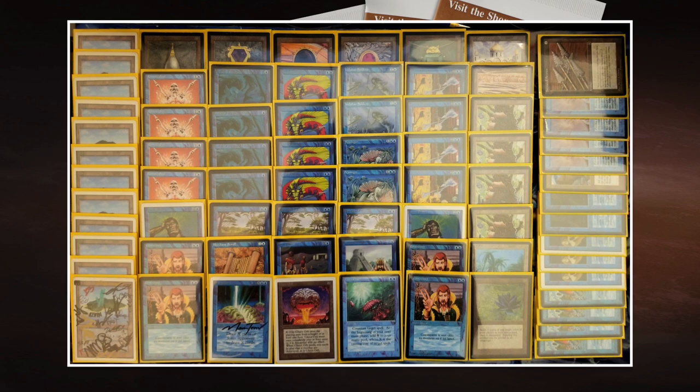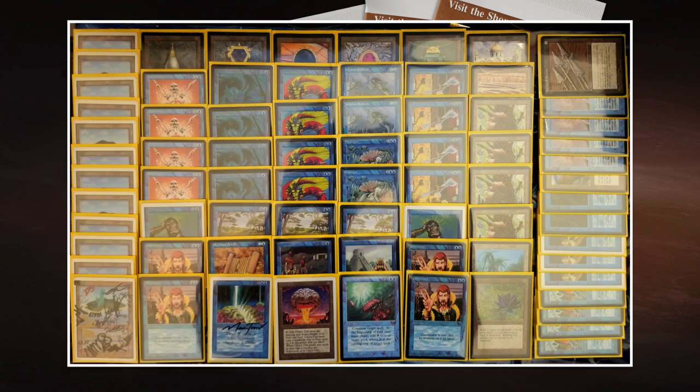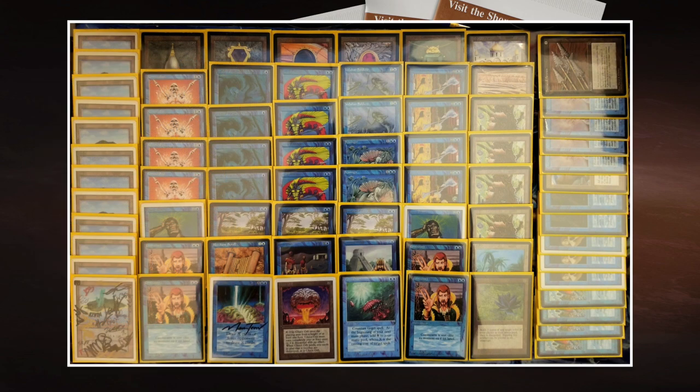What I like about this deck are the two Seasingers. Seasinger costs two blue and one to cast for a 0/1 creature from Fallen Empires — you can tap it to take control of any target creature, but your opponent needs to have islands. When you take control, you keep the Seasinger tapped to maintain control. To make sure your opponent has islands, you play Phantasmal Terrain — two blue to cast, an enchant land that turns any land into any basic land you want.